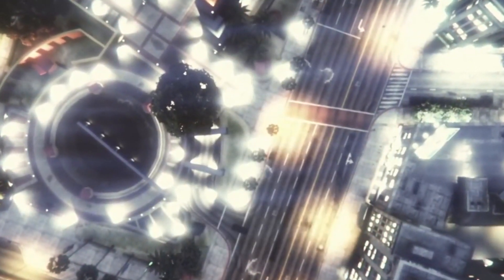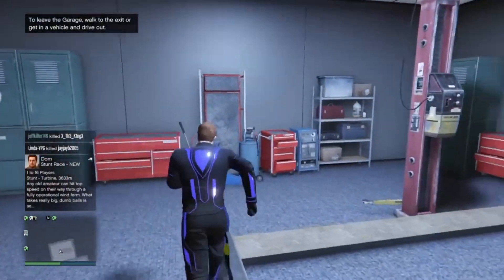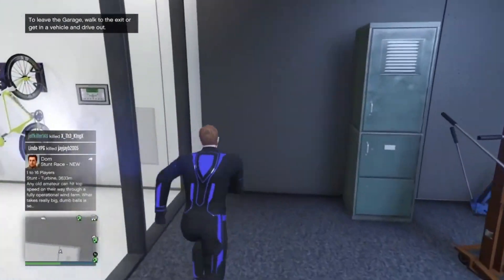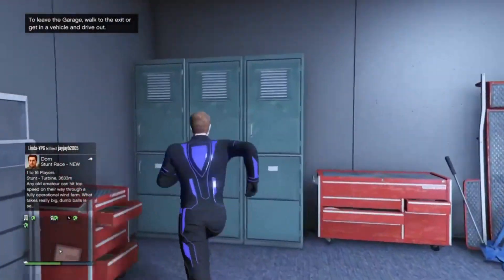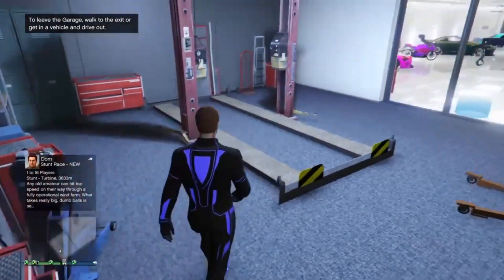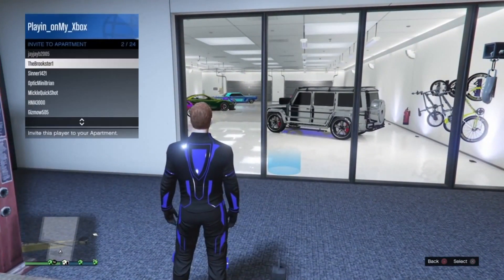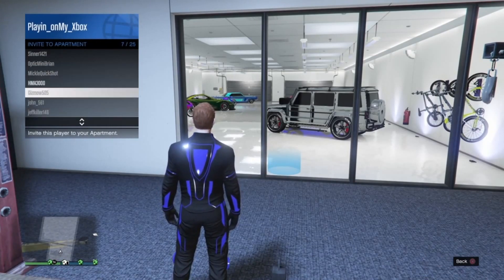Once your game actually loads all the way in, you will spawn in this mechanical room. Sometimes it'll let you shoot guns, and sometimes it doesn't. It's fun to prank people — like invite them to your apartment and let them see you in there.